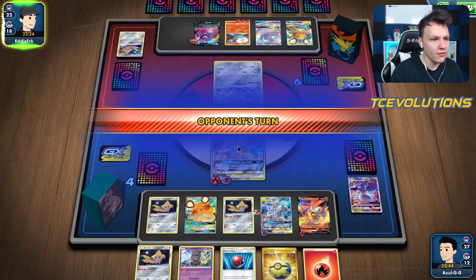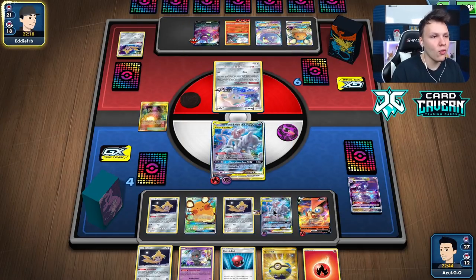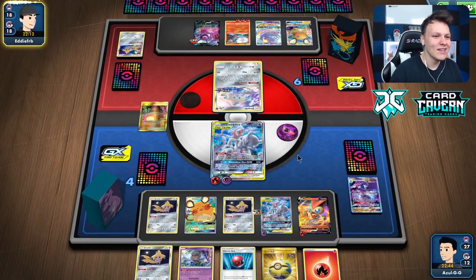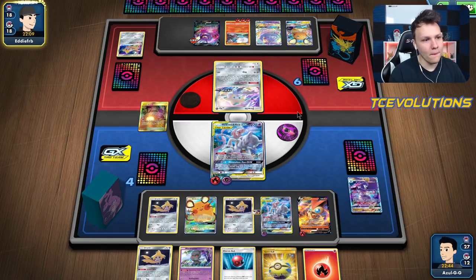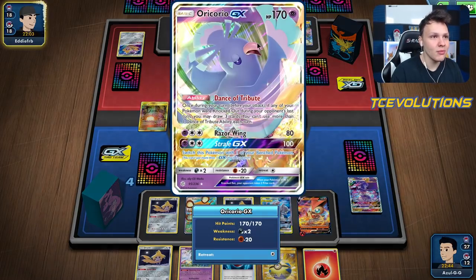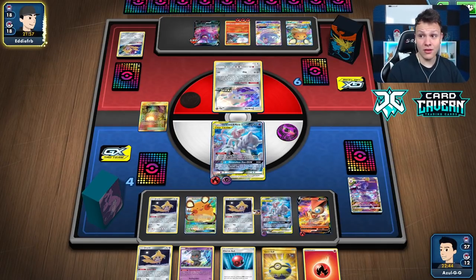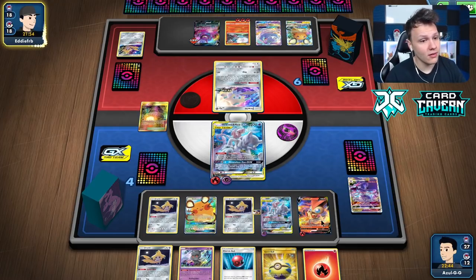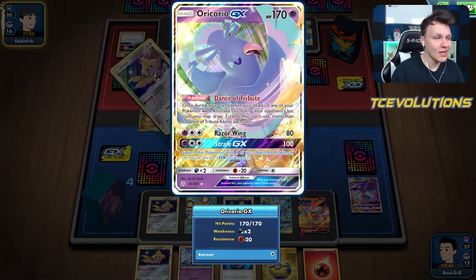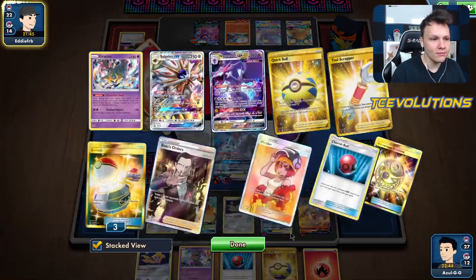Going to attach to Victini, because I want to attack with it on the following turn. Could Turbo Strike, or if we get a Welder we want to draw cards with that energy too. I think going Turbo Strike here is right. They're going to send up Blacephalon and knock out our Mewtwo. I want to go Victini, knock out the Blacephalon — then they knock out Victini, and I Stamp to one. Ideally Boss something, snipe the Oricorio with Naganadel, then KO whatever's active.